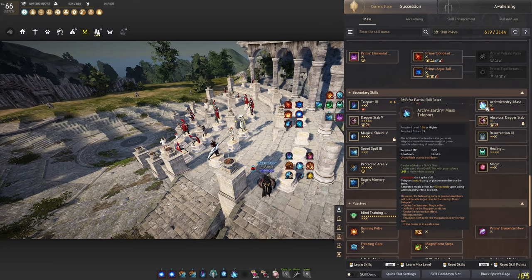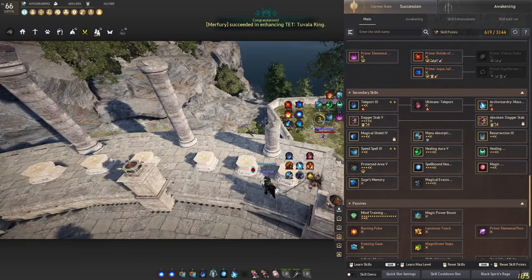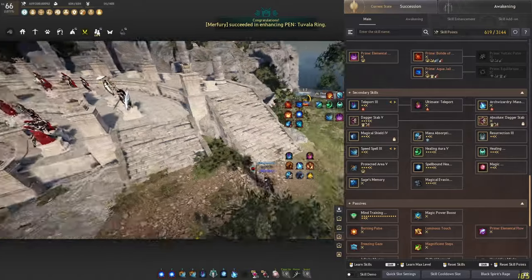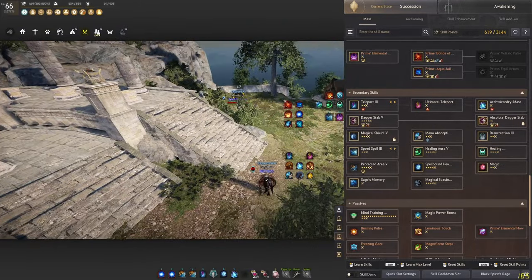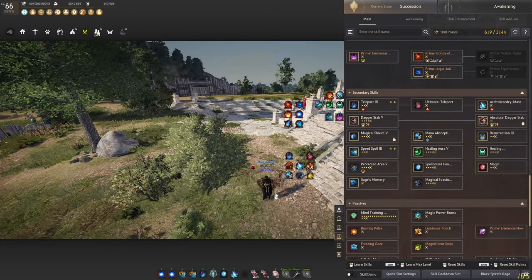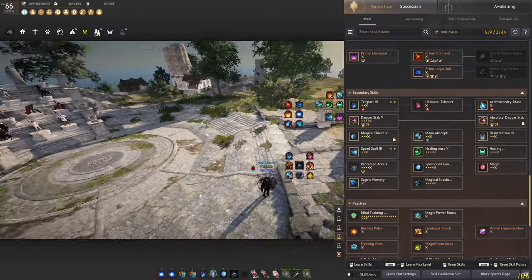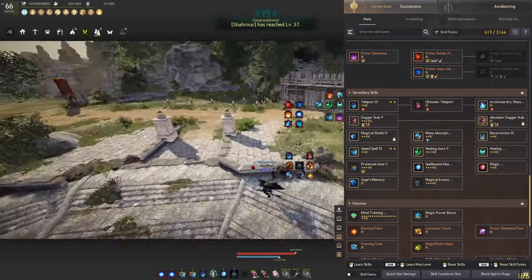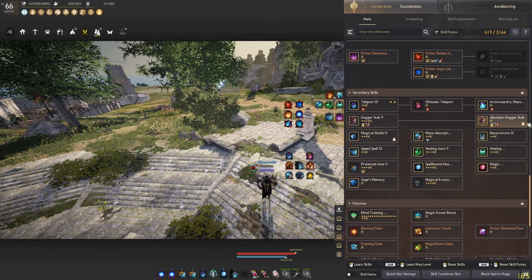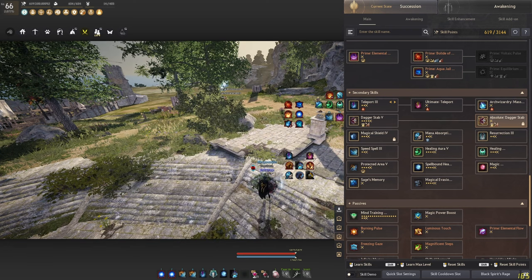The second teleport can't be put on a hotkey so you'll have to use it via input. As for the Arch Wizard Mass Teleport, you can port up to three or four teammates standing around you somewhere — I mainly use this in node war to disengage from a base if someone calls for respawn or I'm really low health, and you can potentially take teammates with you. Dagger Step — you can unlock it but can't activate it with F because your Magnus skill gets in the way, so just forget it exists.